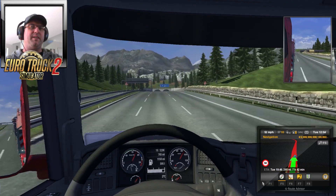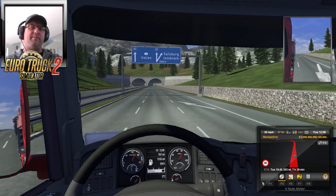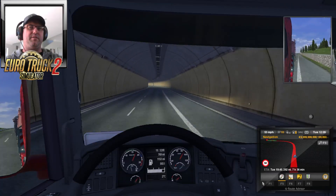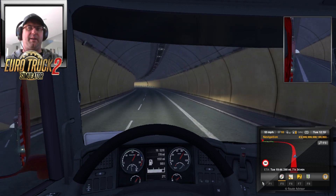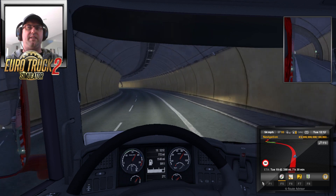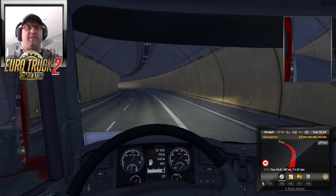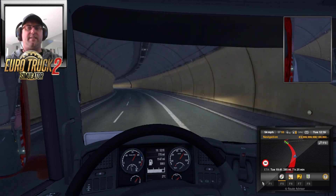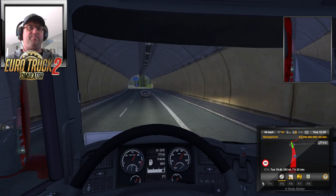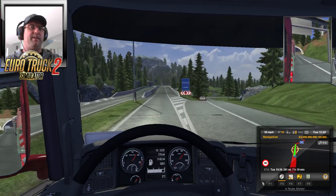Here we go, coming up to a sign and it says if you're in this lane you can turn that way or that way. It gives you a good clear idea of what's coming up so you can be well aware. Here in Australia we at least get two signs saying you're coming up to this exit, 500 metres or 1k away. That's all I was after, just something like that, but this is even better than what I was thinking. Clearly now we know we have to turn off and we don't get stuck.